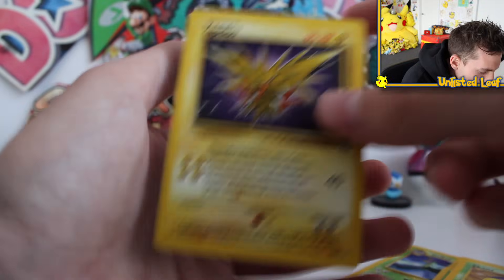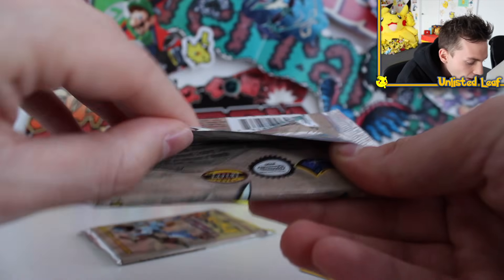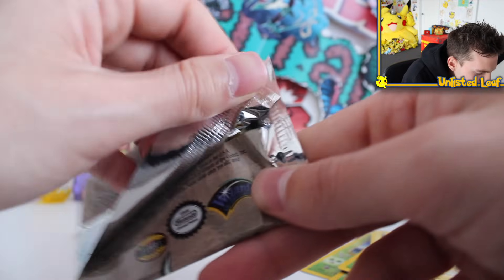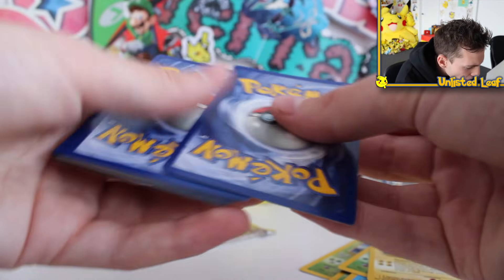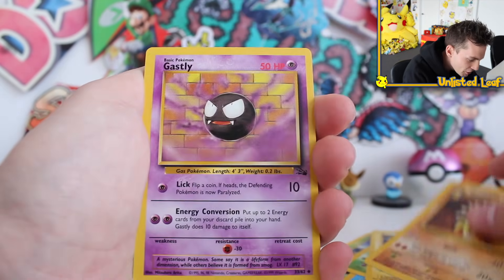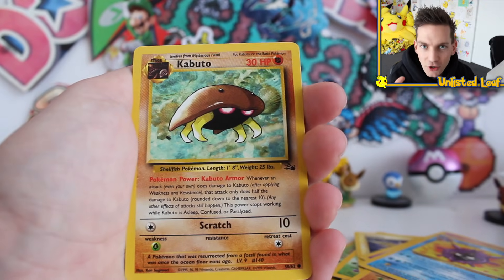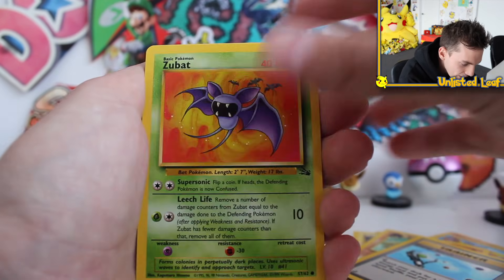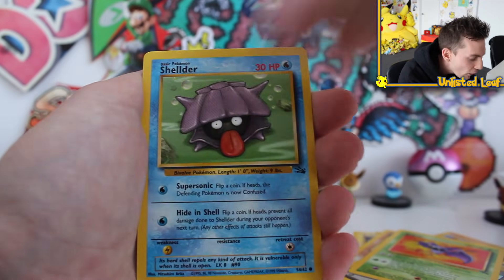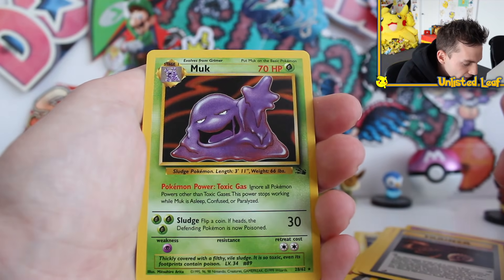Let's open up another pack. What do you guys think of Fossil? I love Fossil for the artwork. I know it's probably the least popular of the old school sets because a lot of people prefer Jungle over Fossil, but as long as I'm unboxing some vintage bangers I couldn't care less. We got a Sandslash as the uncommon, a Gastly, then a Cloyster. I remember having so many of those when I was a kid. I used to get paid in Fossil and Team Rocket boosters to mow lawns as a little kid. Shellder, Slowpoke, Geodude, Mysterious Fossil, regular rare Muk.